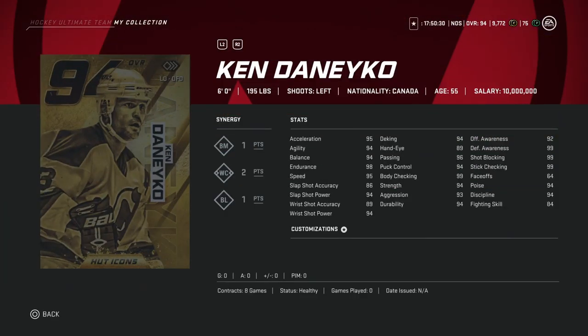He's 6-foot-1, 195 pounds, so he's at the baseline of size of what I'd like in a defenseman. He has 1 BM, 2 WC, and 1 BL. His skating is obviously where he lacks when you consider other high-end defensemen. The thing that's going to hurt Ken Danico here is that he's left-handed — there are just so many good left-handed defensemen in this game already.